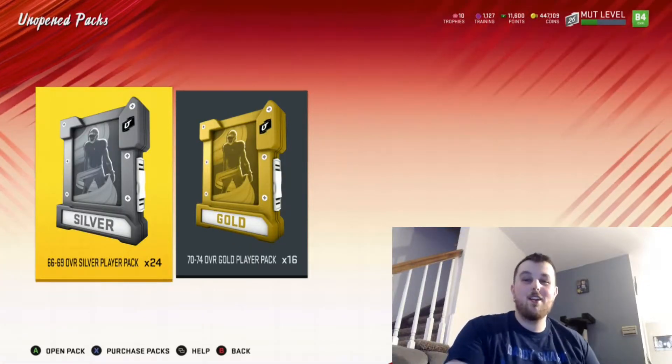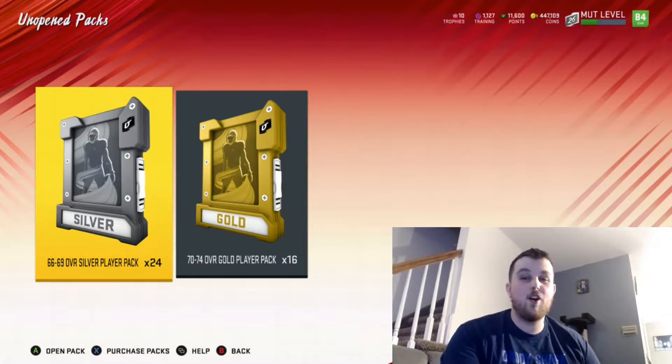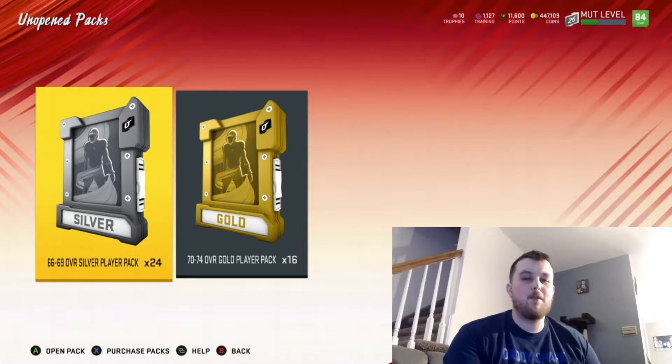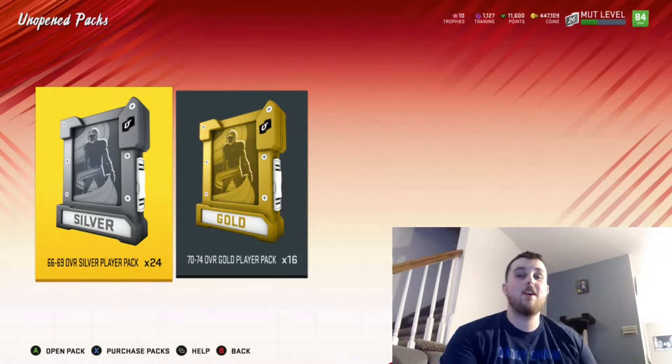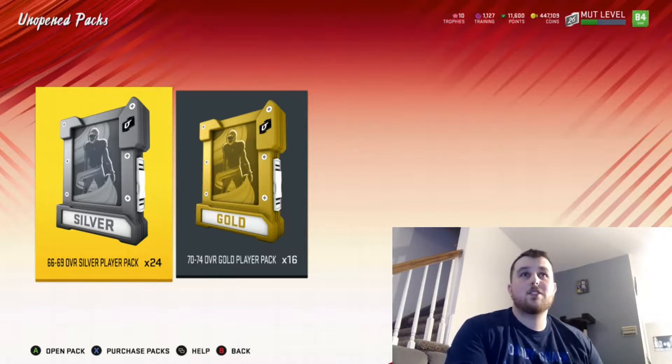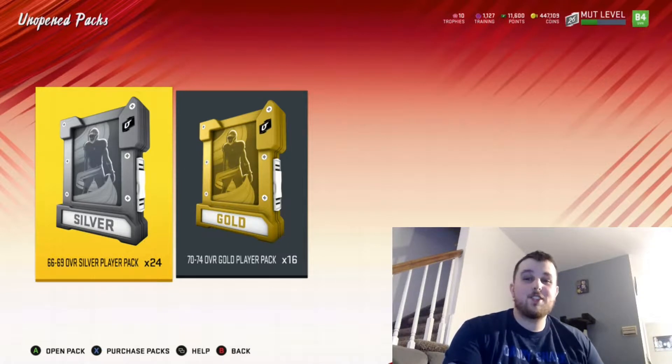Hey YouTube, what's going on? This is Hooker518 coming at you with another Madden 20 Ultimate Team video. Today's video is almost like a response to a video I watched earlier by Xerxe, where he was talking about some of the best ways to make coins in Madden 20 — going through your silvers and exchanging them for the 66 to 69 overall and the 70 to 74 overall player packs.